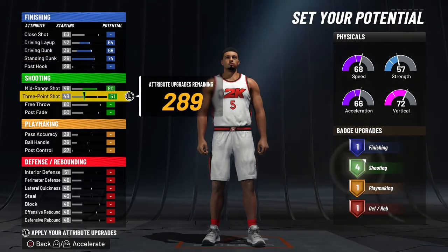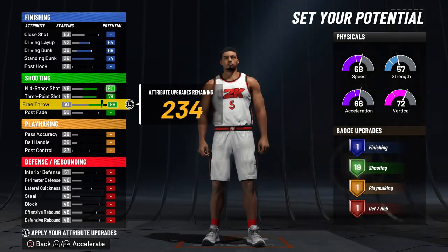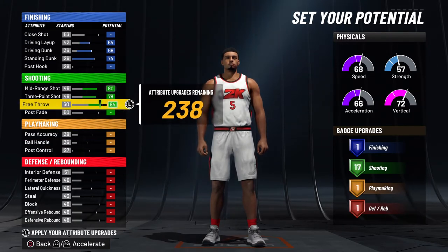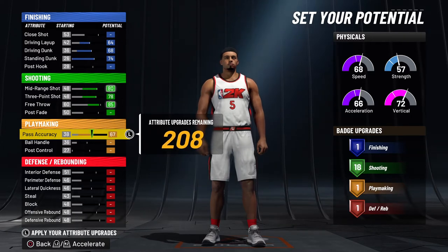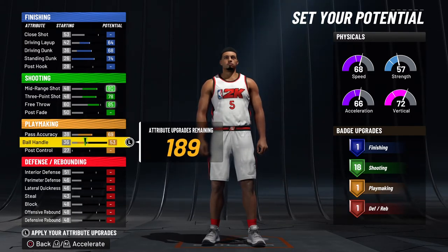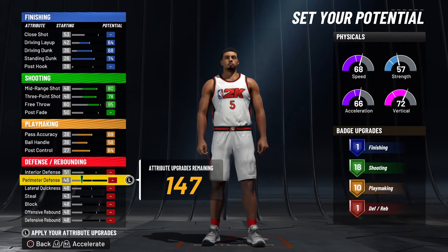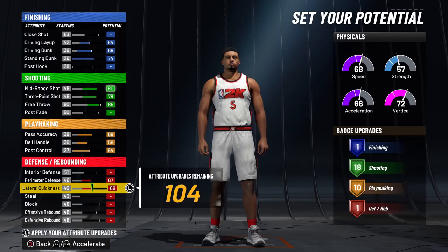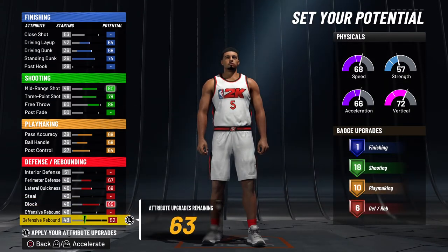So then this is what I did — max these out. Make that 18. You max all this out right here to get to the 10 playmaking. Normally I will add more to defense, but just doing this it gave me 14, which is weird.